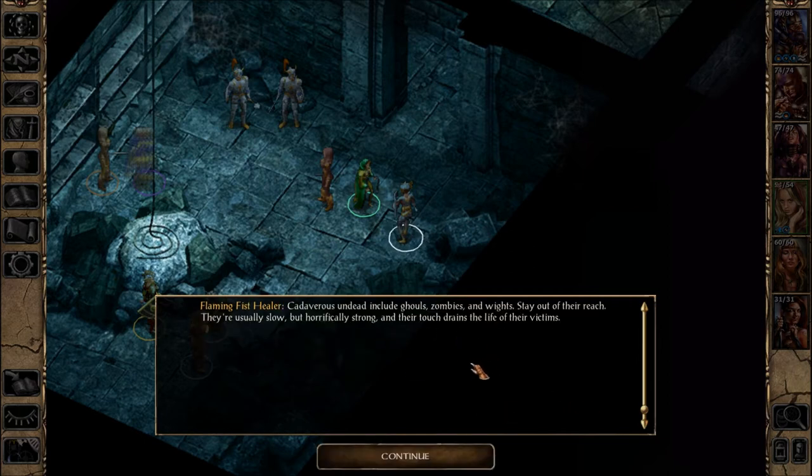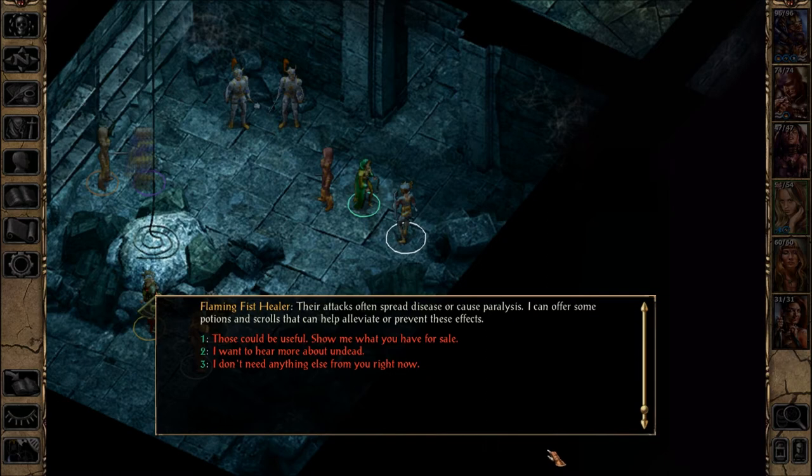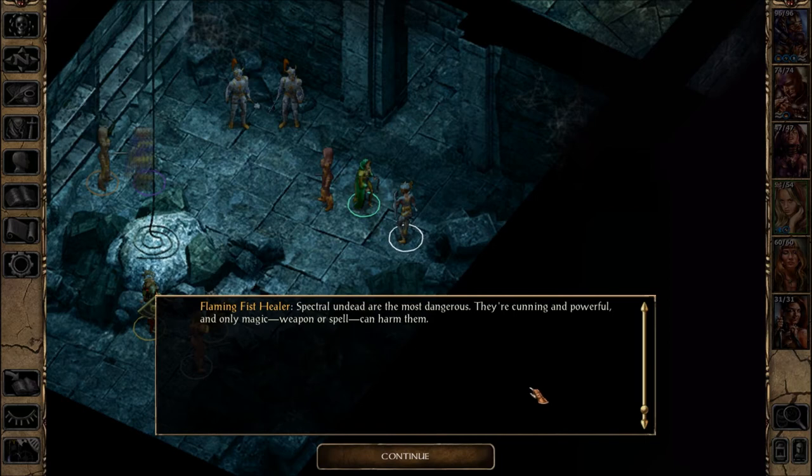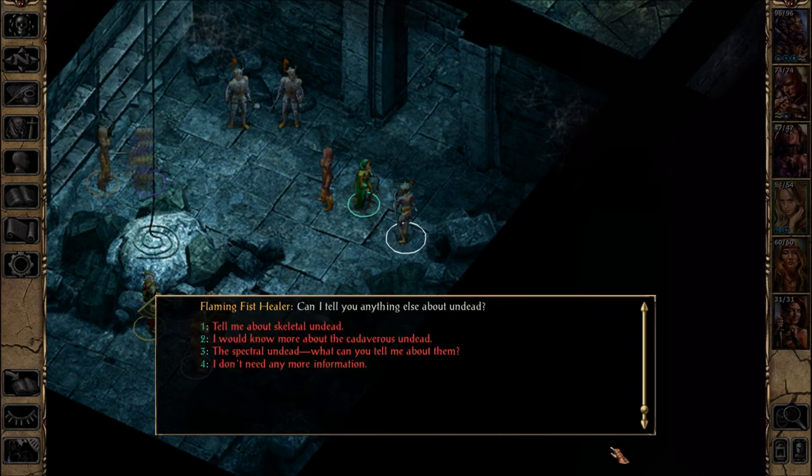Cadaverous undead include ghouls, zombies, and wights. Stay at their reach — they're usually slow but horrifically strong, and their touch drains the life of their victims. Their attacks often spread disease or cause paralysis. The healer can offer potions and scrolls to help alleviate or prevent these effects. Spectral undead are the most dangerous — cunning and powerful; only a magic weapon or spell can harm them. Many possess spellcasting abilities. Ghosts, shadows, and wraiths are all spectral undead.